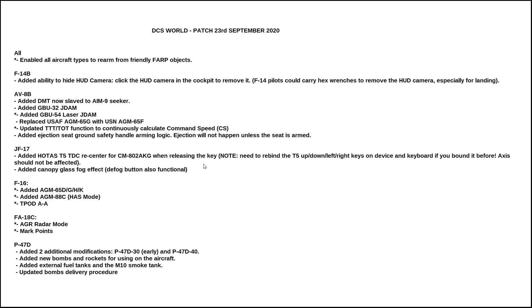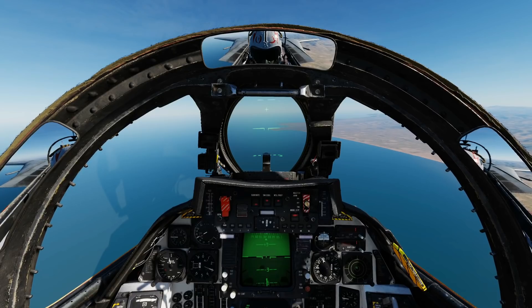Next, F-14B: added ability to hide HUD camera. Click the HUD camera in the cockpit to remove it. F-14 pilots could carry hex wrenches to remove the HUD camera, especially for landing. Here's my camera I don't want — left click, gone. Left click, back.